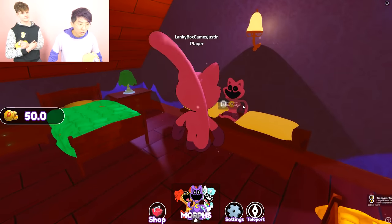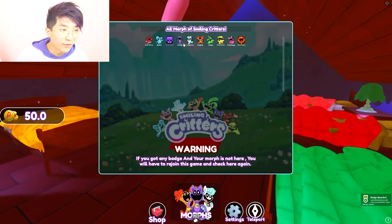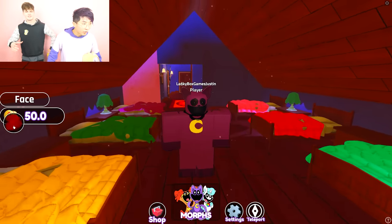Badge? Get Badge! That's default Catnap! Can we morph? Default Catnap - got him! Oh, it's like Roblox Catnap! Wait, you can use the attack?